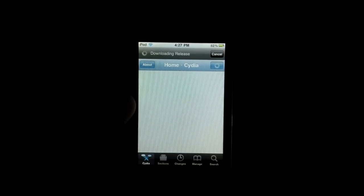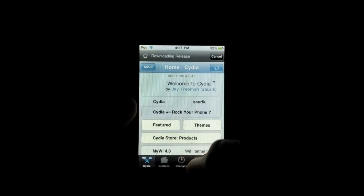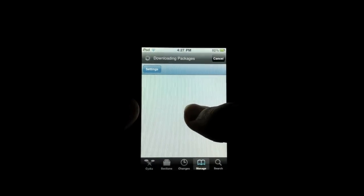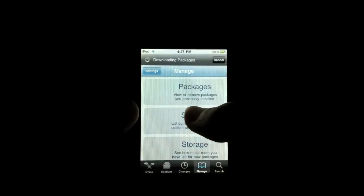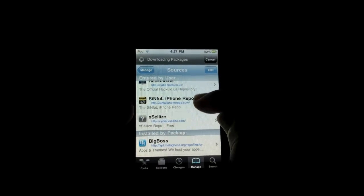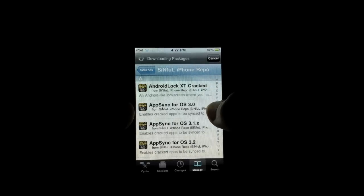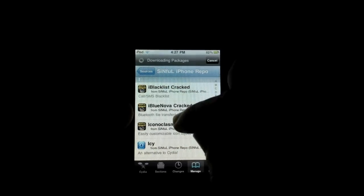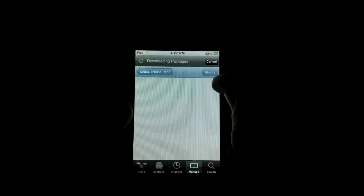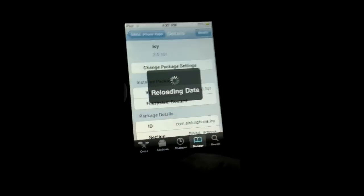So you must go into Cydia first, and go to Manage, then Sources. Add a source called Sinful iPhone Repo. Then once you have added that source, you need to go down and find Icy. It's cracked obviously, but just install it.